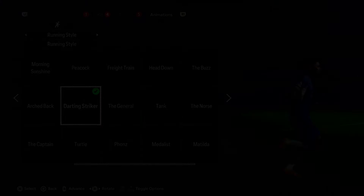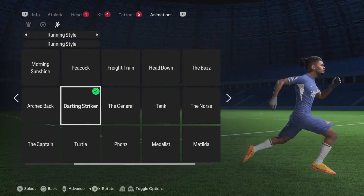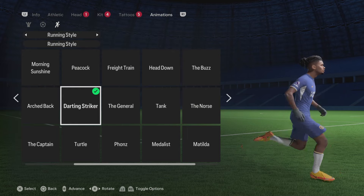For the running animation, out of all the running animations and running styles to choose from, the perfect running style for Nkunku has to be the Darting Striker, so make sure to select it.